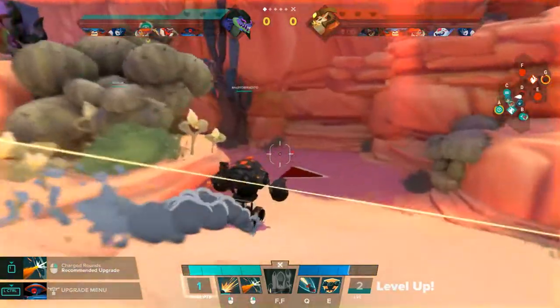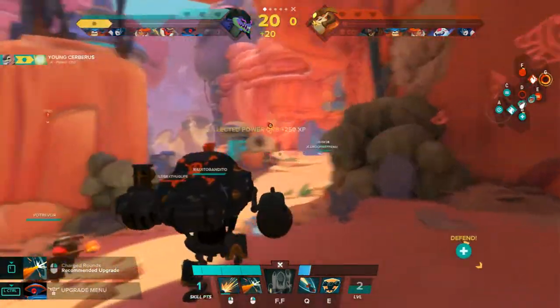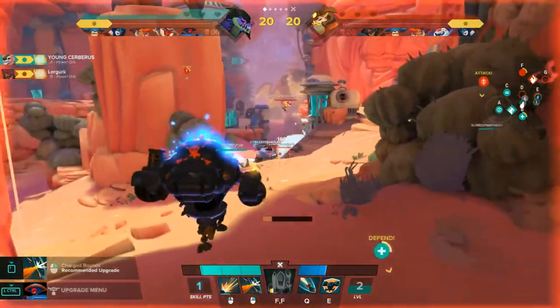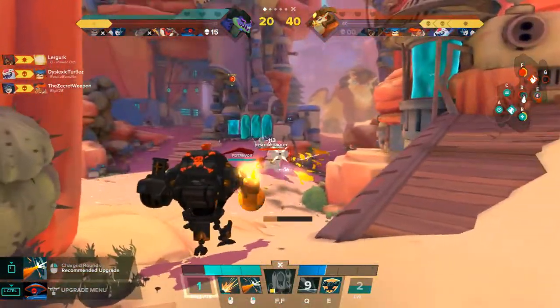We're here by ourselves, so in spite of our low mobility, we're actually going to try to run back to our teammates. We actually got a few shots on that enemy there. We're going to launch our mortar down there and see if we can't help inflict some damage.